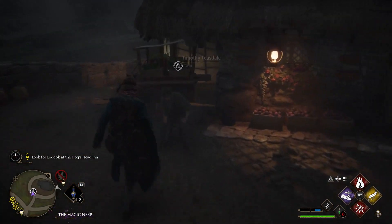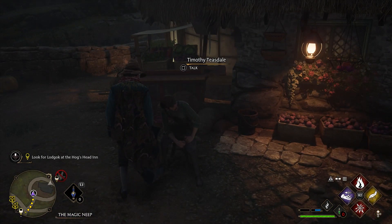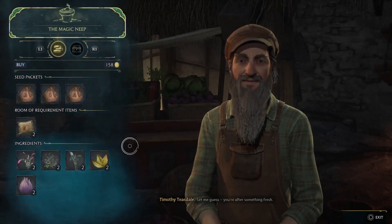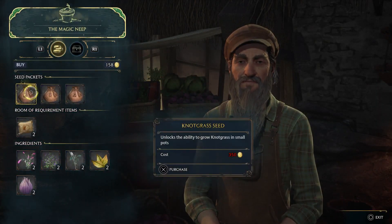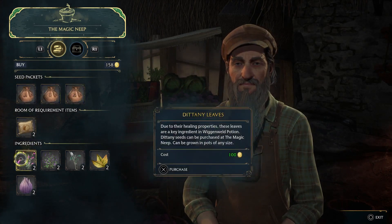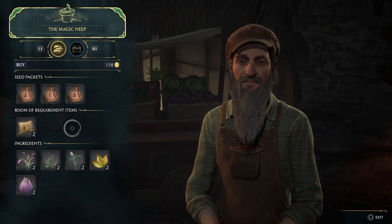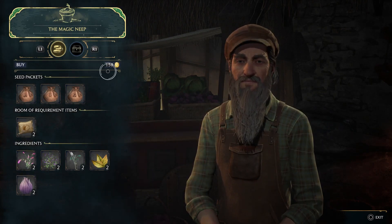It does tell you that you can buy the large pot if you try to create it in the Room of Requirement, but that's a very easy thing to miss. As you can see here, right here's knotgrass, mallowsweet, and there would be the fluxweed. Also, for that particular quest, you can't just buy the stem — you have to harvest it yourself. Hopefully this helps you out in your gardening adventures in Hogwarts Legacy.